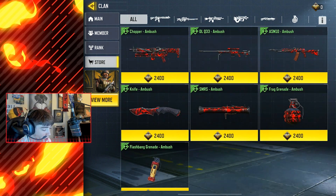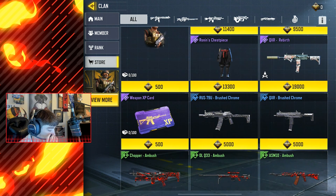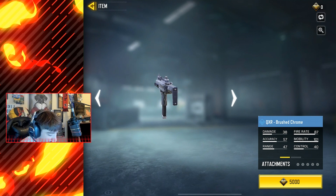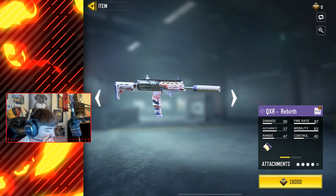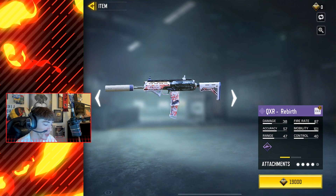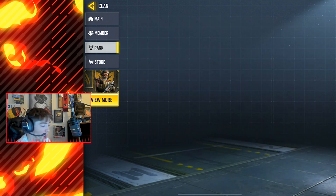There are also some other rewards — you can unlock an entire Ambush series, which is pretty cool: a RUS, a QXR, the brushed chrome, which is kind of like a silver Damascus tiger-type camo. Then there's the legendary QXR Rebirth, a pretty cool Season 3 themed skin. It's a QXR — not an MP7 — and that's pretty much it for all the brand new clan war rewards.